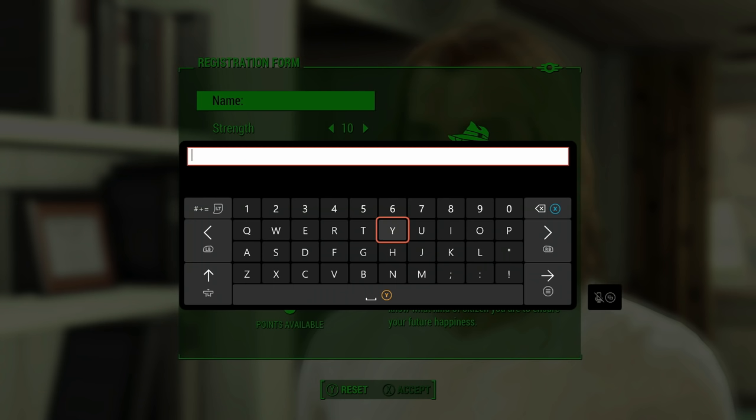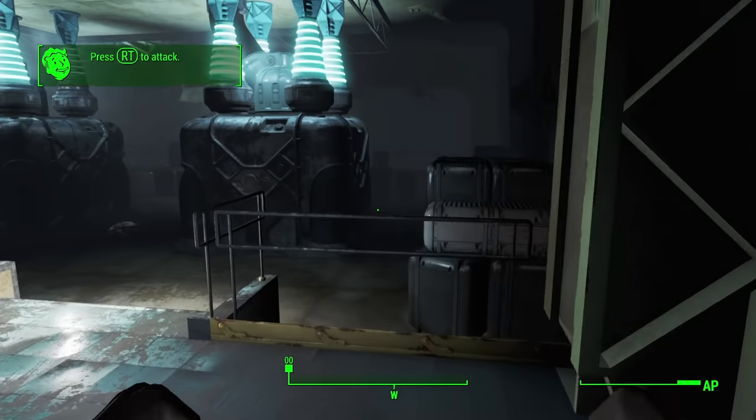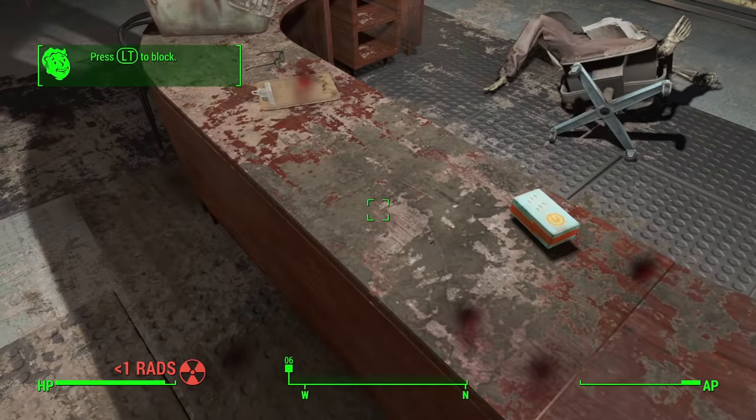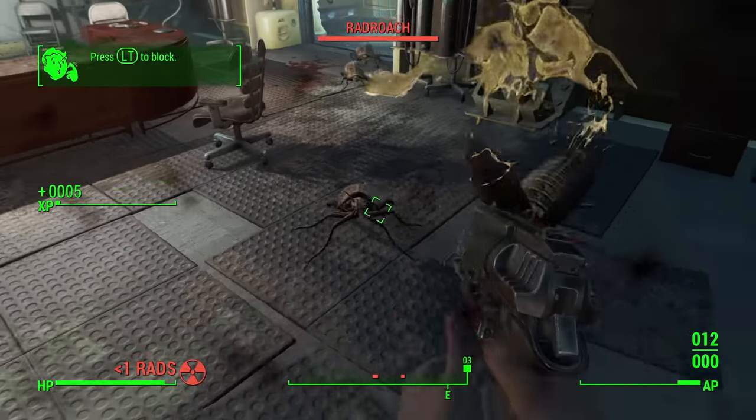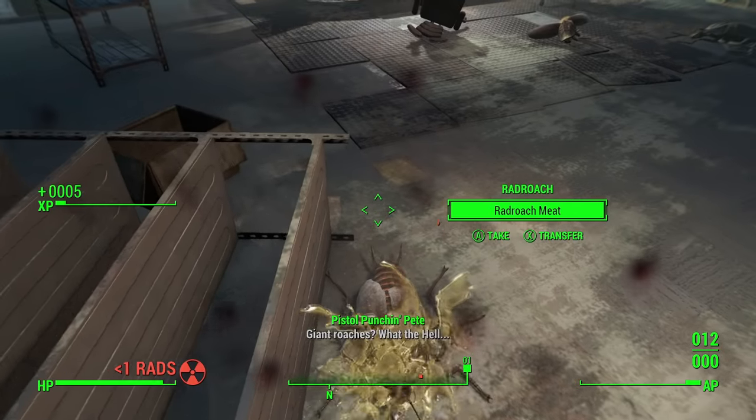Since the rest of the intro stays the same until we get unfrozen, I'm going to just skip ahead a bit. Once Captain Keyes releases us from Cryo, we begin making our way through the Vault ignoring the Radroaches until I can grab the 10mm pistol. The gun bash is pretty effective right now, but a few things in the game don't kill a Radroach in a single hit, so that's probably not saying a whole lot just yet.